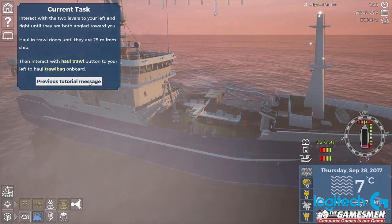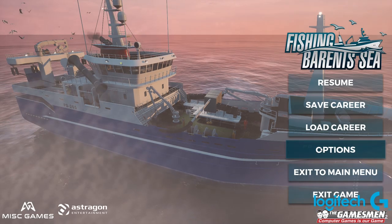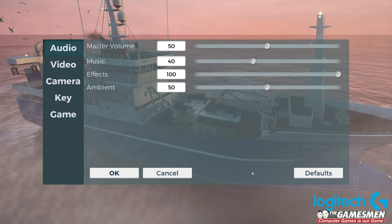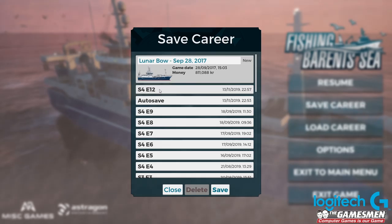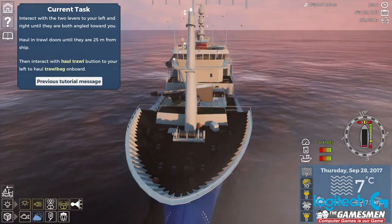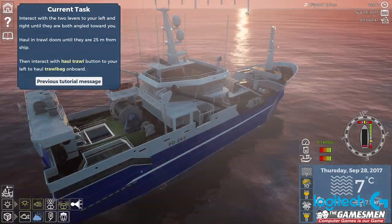I think we just did that. Can we go to options - I don't know if we can get rid of this tutorial now. Let's quickly save career because we've had issues before. It wants us to do it again, so we might need to just set the trawl out again and keep going.